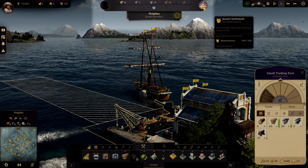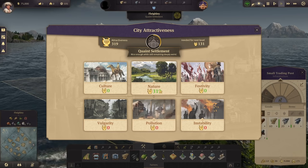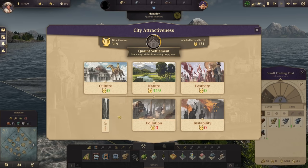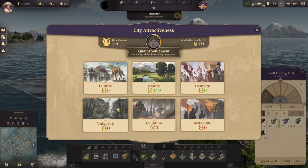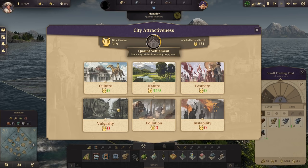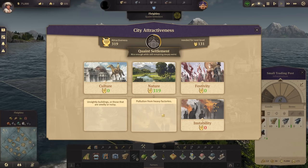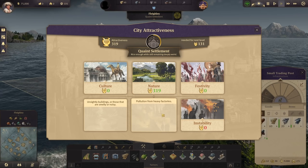This right here is our attractiveness tab. Clicking it for details shows everything affecting your attractiveness. We're getting 319 attractiveness from nature — just from the countryside. Festivals would give some attractiveness as well. Culture — things like zoos and museums — also contributes. Vulgarity, pollution, and instability are negative modifiers. Vulgarity comes from things like soap factories, tallow makers, slaughterhouses, and pig farms. Pollution comes from heavy factories — you can identify them by black smoke from their smokestacks. White smoke means it's not a heavy factory.